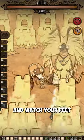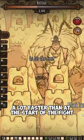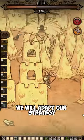Start attacking Antlion and watch your feet for spikes that he'll summon. Once the fight has been going on for a while, Antlion will begin attacking a lot faster than at the start of the fight. But don't worry, we will adapt our strategy.